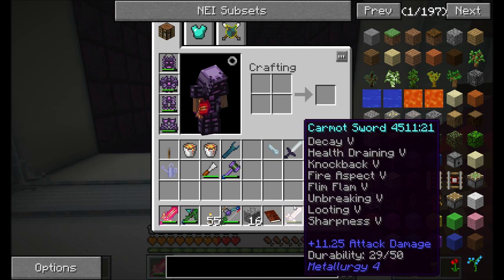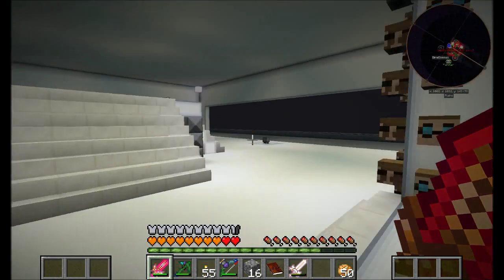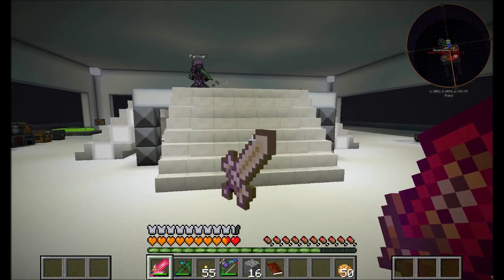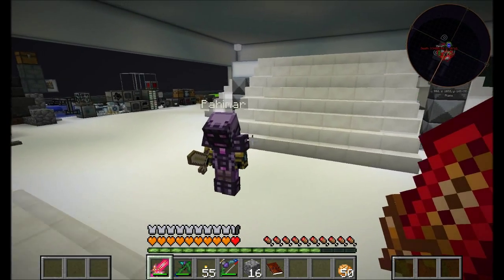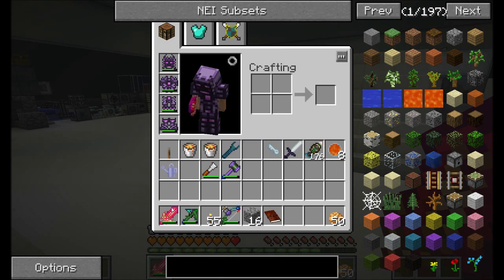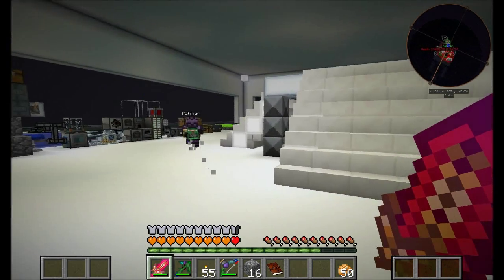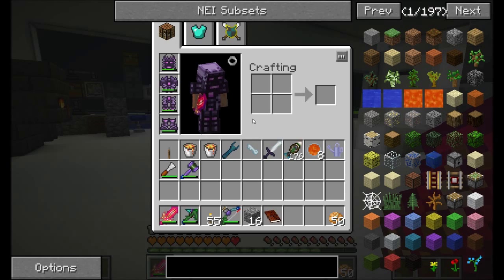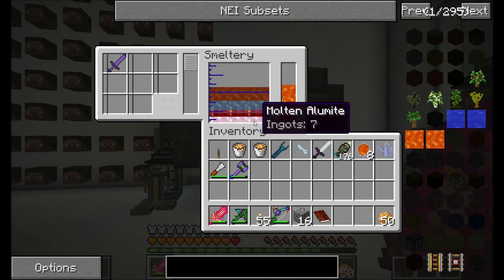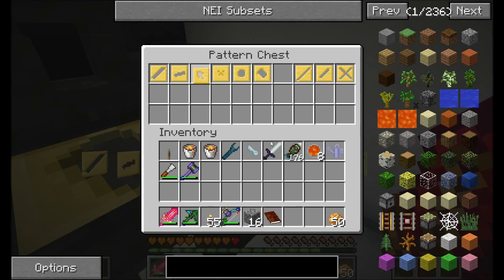I did kill some of these zombies that spawn in here and they dropped a really good sword. It's this sword. I don't know if it's as good as the Sanguinite sword that I have, but you're welcome to have it — just don't flimflam me. I don't even know what a flimflam is. It's a bad thing you don't want to do. You're going to help me get arrows. So, did you make alumite? Yeah, there's alumite in there. Get an arrow mold and put it in here — there should be some in this pattern chest.